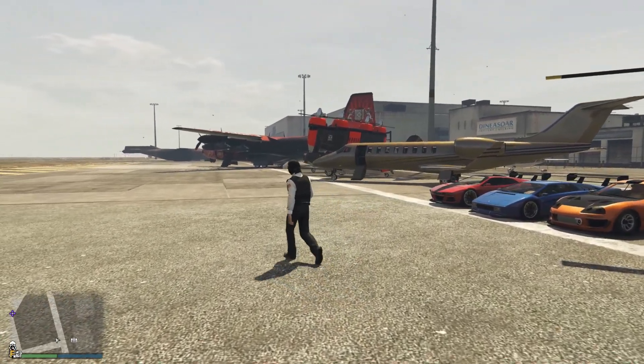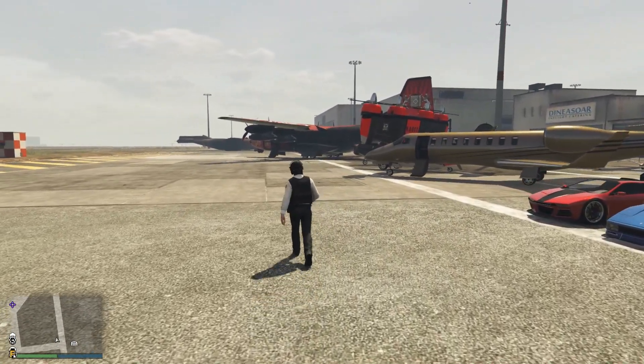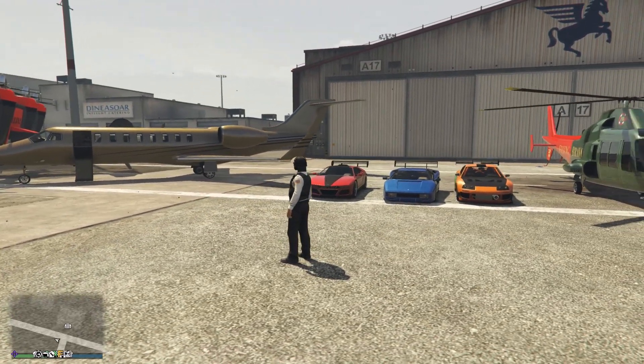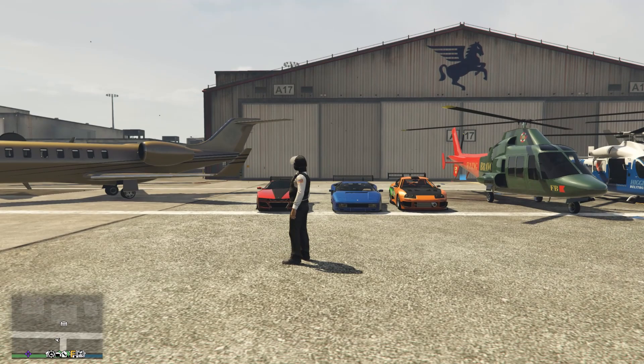As you'll notice, a large, large sum of these discounts are on flying vehicles. Whether we've got planes or helicopters, there are a lot of them on sale, down to the very simple fact that hangers are also on sale, and you'll be earning an extra wad of cash doing Smuggler's Run sale missions this week, which is pretty dang sweet.